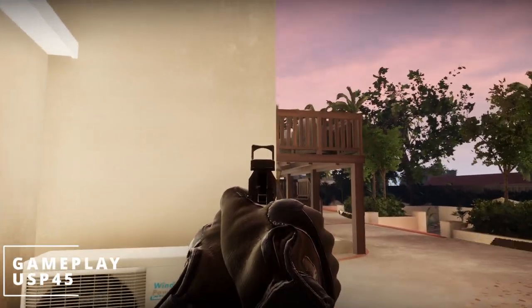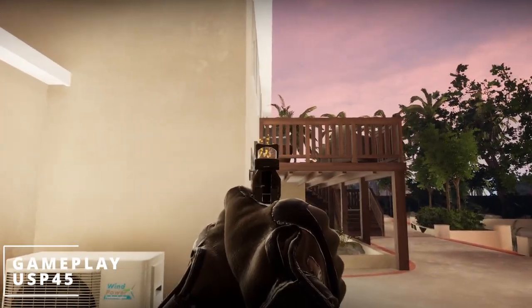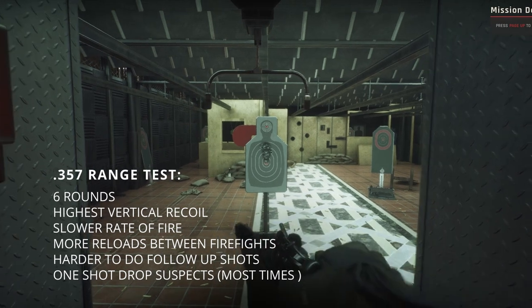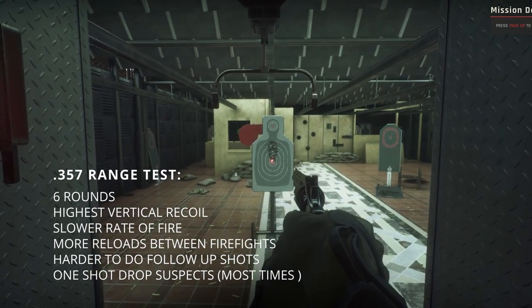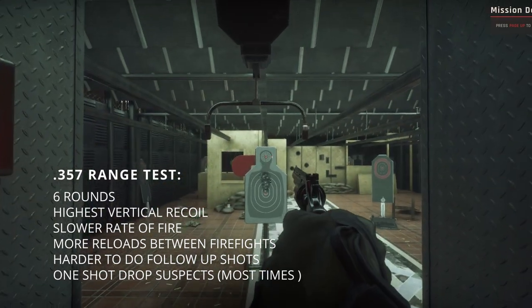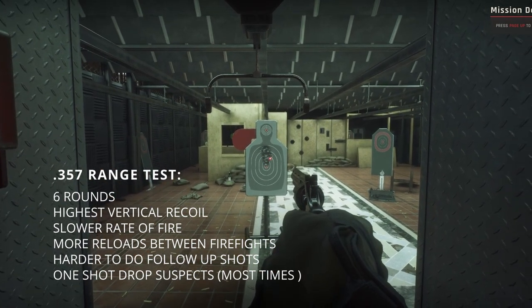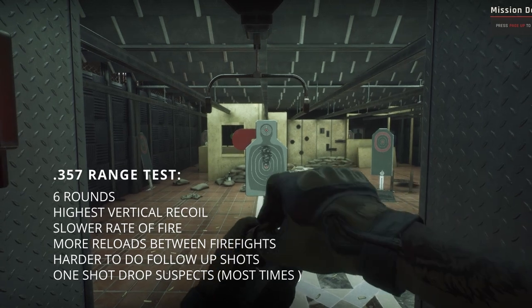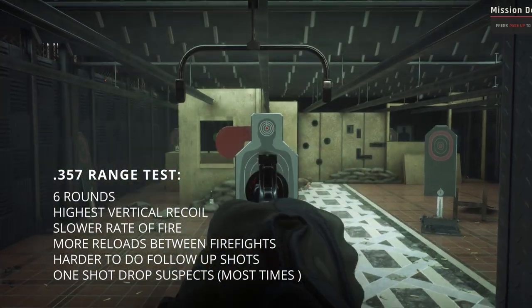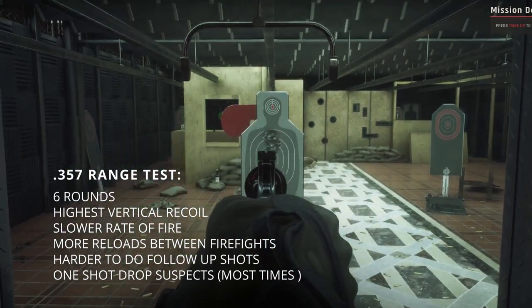After the gameplay test I decided to go to the shooting range and do a quick recoil test on every single pistol. Of all the pistols, the Magnum has the highest vertical recoil, as you can see in this video, which makes it harder to do follow-up shots especially on moving targets. It only has six rounds, which means you need more reloads between firefights — a clear disadvantage. On the positive side, it is usually one shot to drop suspects when you do hit.